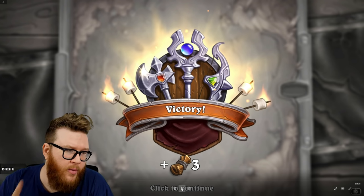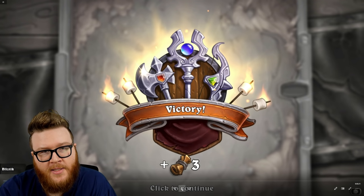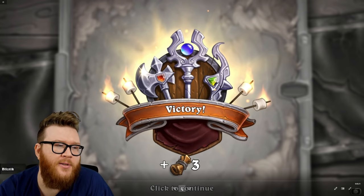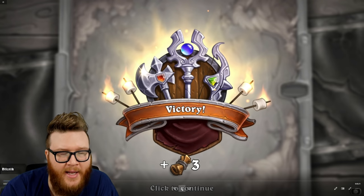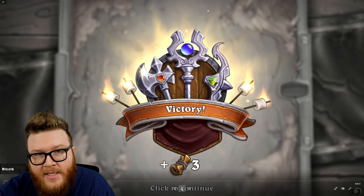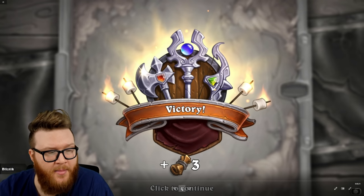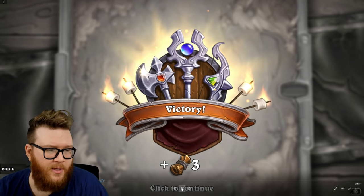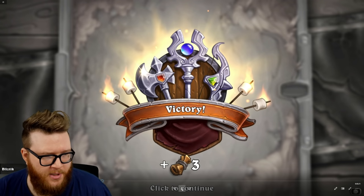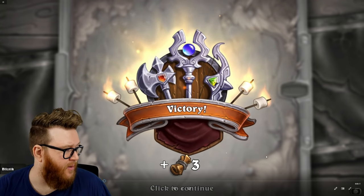Of importance: when you're in a PVE game mode — which is represented here where you're fighting against computer opponents — you will be able to hover over their characters and see what their ability will be. That allows you to counterplay, like 'I need to get in before this ability.' However, when you're in the PVP system for Mercenaries, you will not be able to see what your opponent's abilities are. You're going to have to take some guesses based on the meta. Are they going to use their seven-speed ability or their five-speed ability? That allows for a lot of strategy and counterplay potential in PVP.